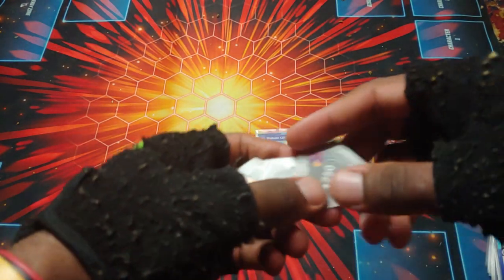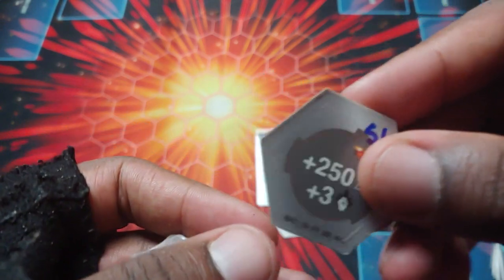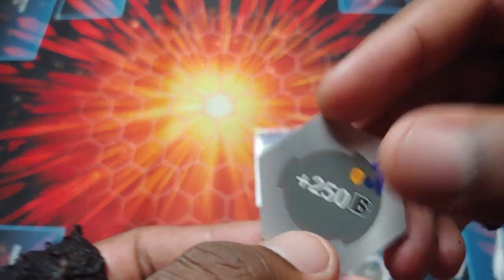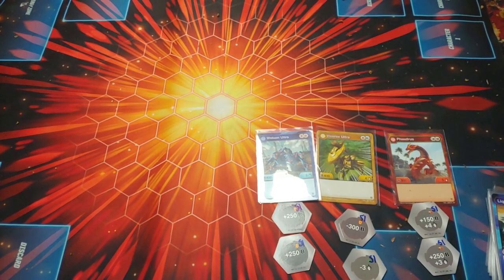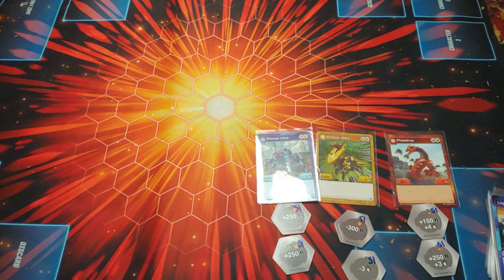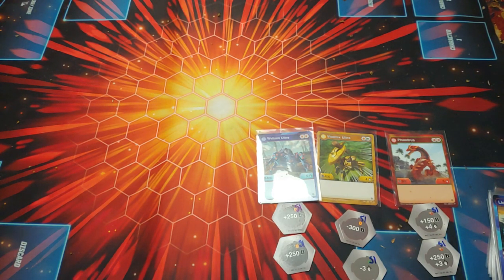Then we got the cores right here for them: plus 250 for that shield, plus 150, plus 4 — that one for Phaedrus of course. Plus 250, plus 3. And minus 300 — had to put a trap one in there — minus 3, another trap for the opponent, and plus 250. So it's about getting a pretty good amount of B power while also having a couple traps for your opponent. Minus 300 lowers their B power and minus 3 means they don't get any more B power from that. So you're talking about them getting up to like max 800. Still pretty good, and of course the deck being the main thing to back it up.